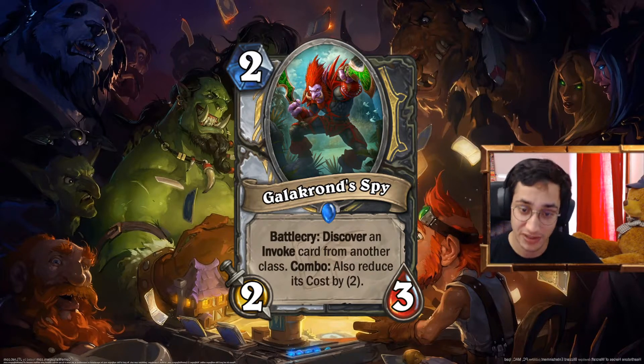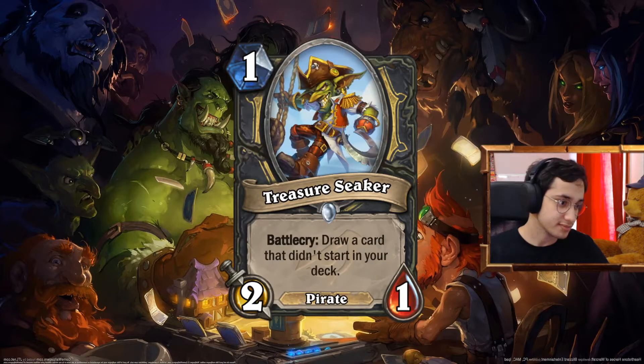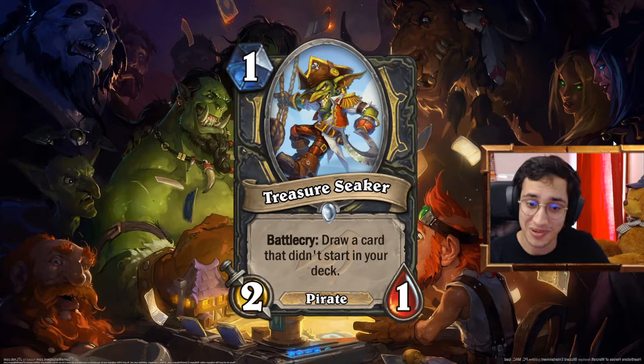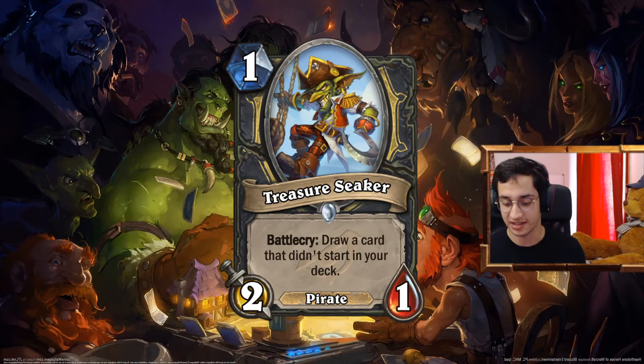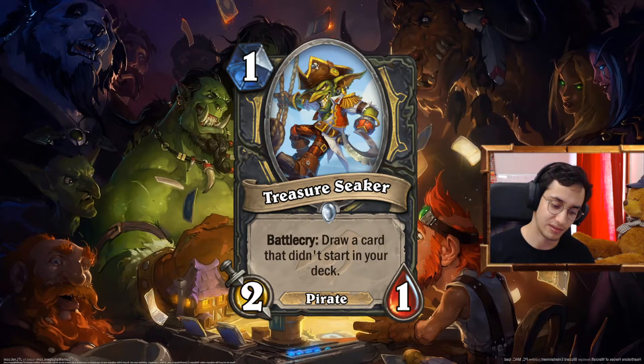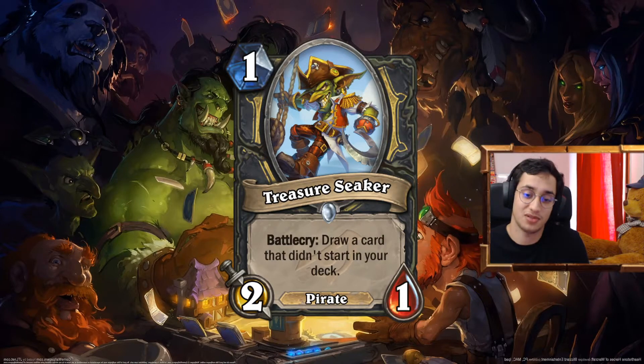That's it. So next up we're going to talk about Rogue. In Rogue we have a lot of stuff to talk about. Rogue is a really cool class because the design team went for a lot of different routes over the years. That has the negative effect of some synergies just not having enough support to see play in Wild. So this is what I wanted to do.